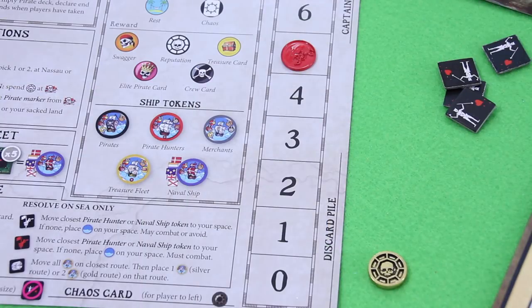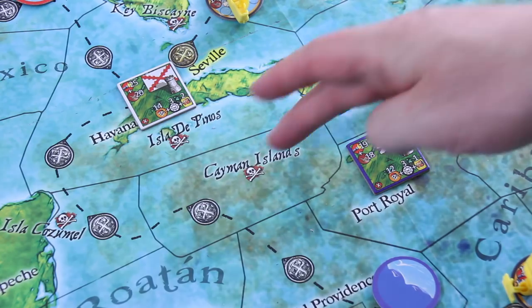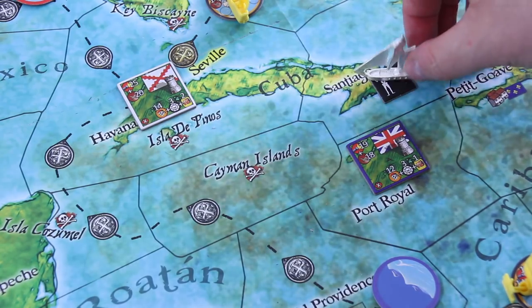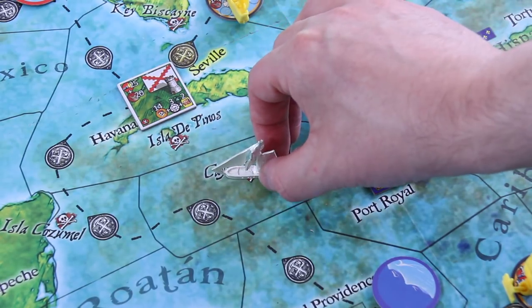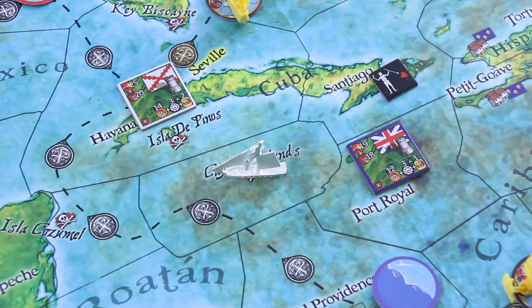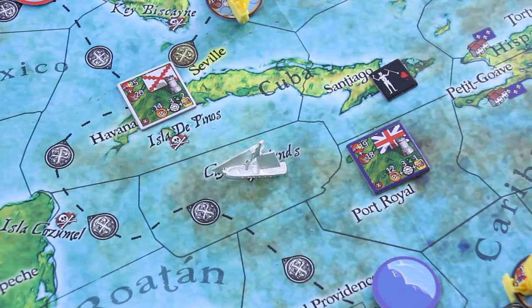We still have five more movement points. I think I'll spend only three — one, two and three — moving to the Cayman Islands. Heard it was a lovely place. And now I'm kind of safe from the red lookout die for example. I'm a chicken, I know. But I only have three more cards — though I do have this pirate ship token, so in theory I could try to survive.